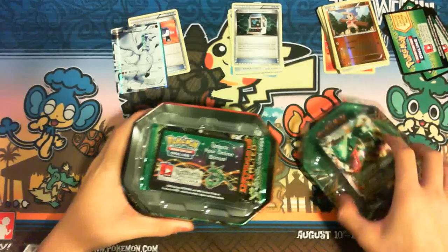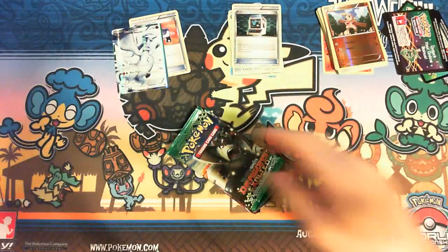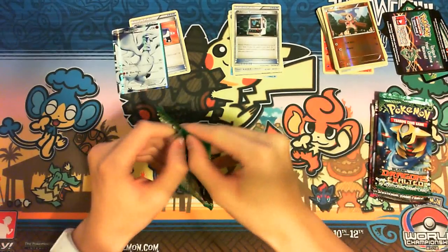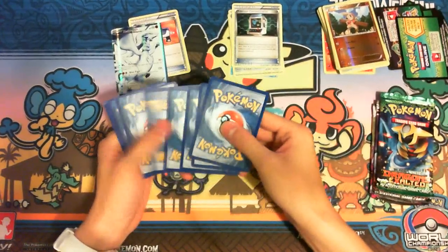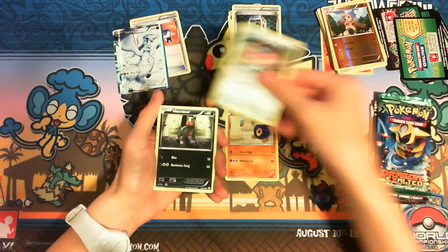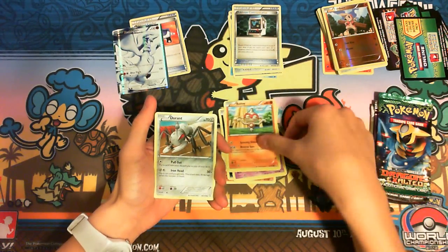Alright, second tin. The code card and the four packs. Every time I open tins on camera I'm disappointed, but once I start opening I'm like, 'Yeah!' Let's go — Dragons Exalted. The top is cut off again, same with the Baltoy. Durant looks a little fine though.